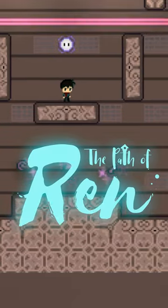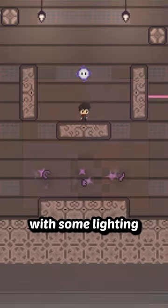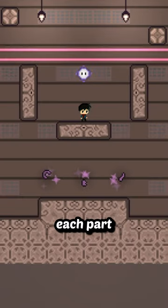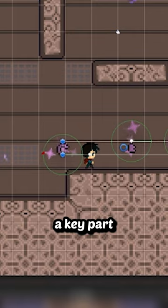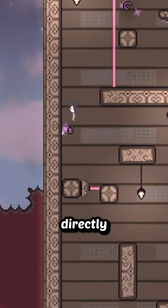Here's how the split key mechanic works in the Path of Ren. The visual for each key part is a split-off piece of the full key visual, with some lighting and particle effects to make each part stand out. When the player collides with a key part, the key part starts following the player by lerping towards an offset position directly behind them.